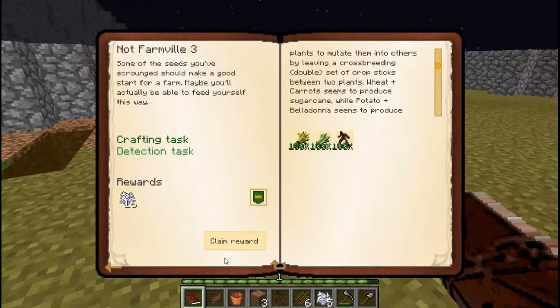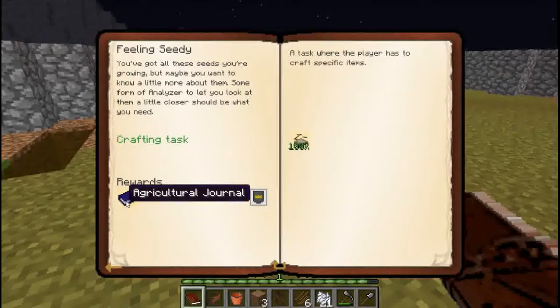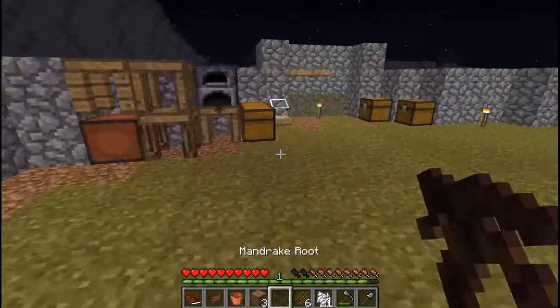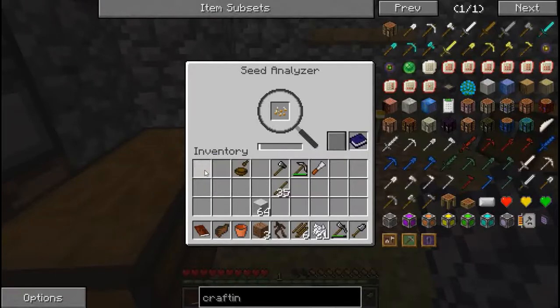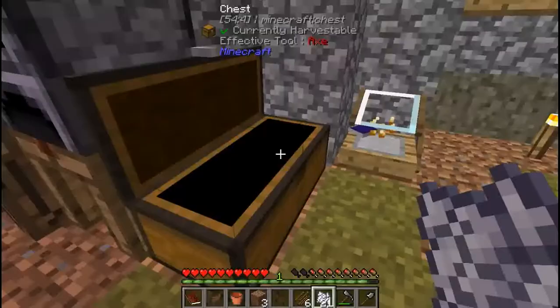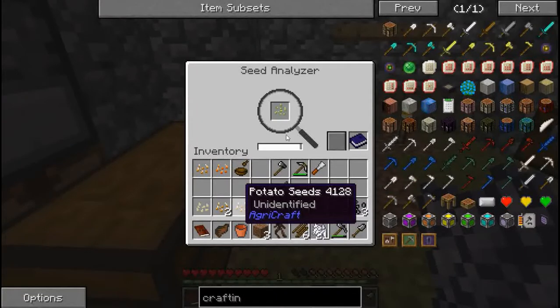This should complete the quest. It gives me this, and this gives me an analyzer - well, not the journal. I'm gonna start by leaving the book there and taking all the seeds that I have in here if they aren't analyzed.